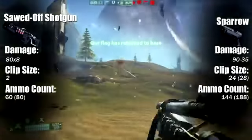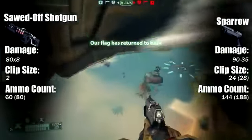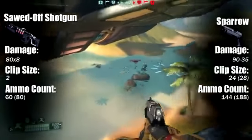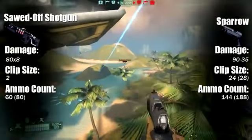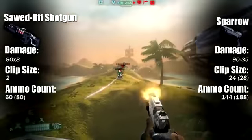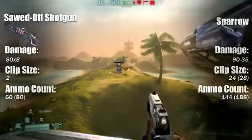And then you have the sparrow, which is a hitscan pistol with plenty of ammo — it feels like you never run out with this thing. It does 90 to 35 damage, and generally you're going to be doing closer to that 35 marker because when you're up close you might as well be using a thumper or your SMG.